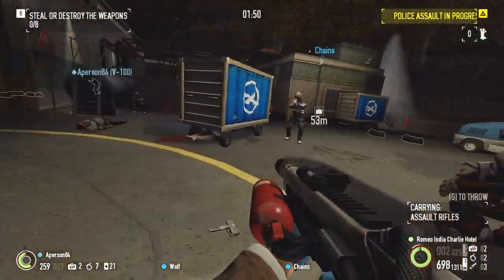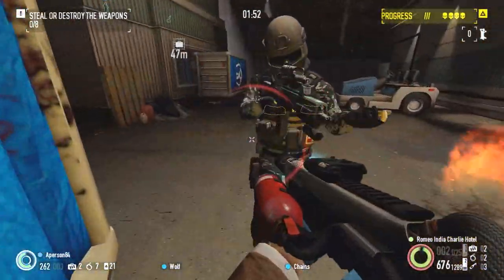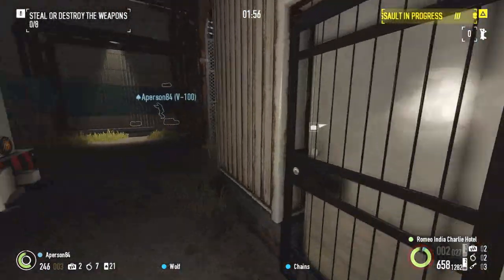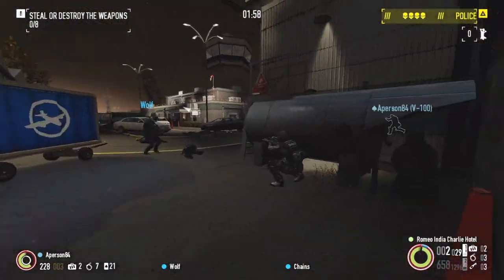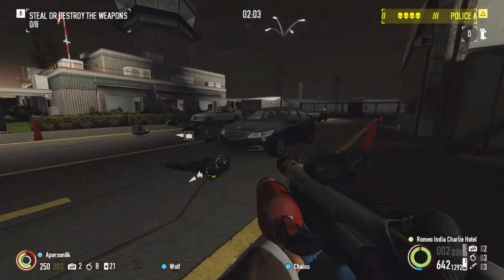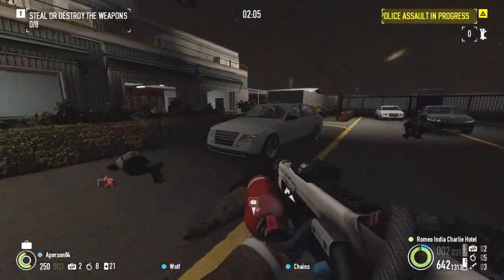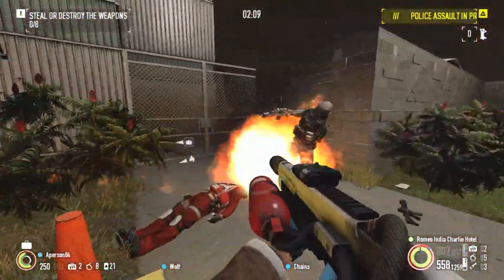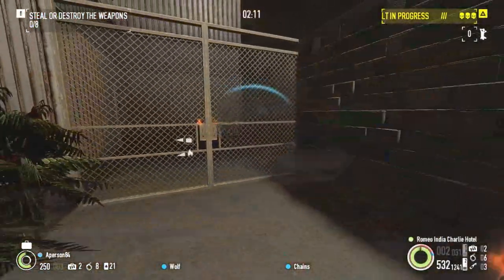To remedy this, the lock and load aced skill will speed up this reload by 40% when two kills are scored with a qualifying weapon, or 50% with the aced bloodthirst skill if you score a melee kill. Combining these is smart, as lock and load is a fairly common skill in LMG and assault rifle builds, and bloodthirst is relatively inexpensive to acquire.